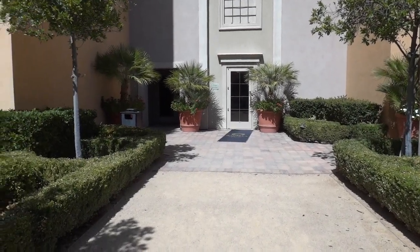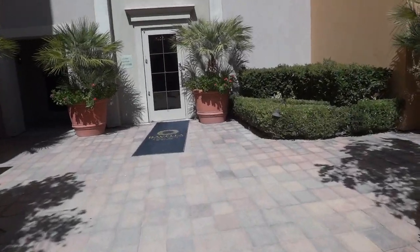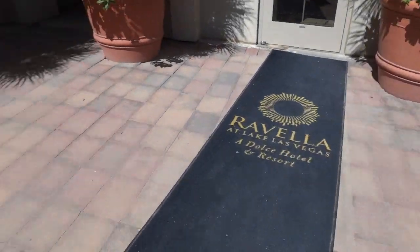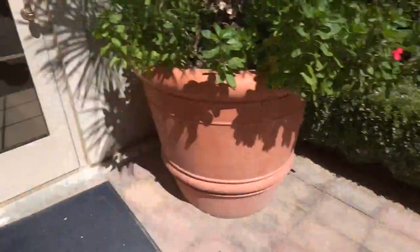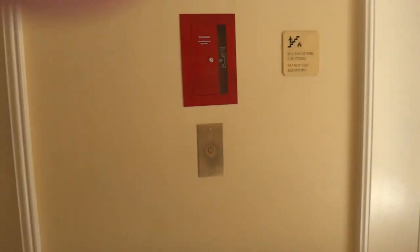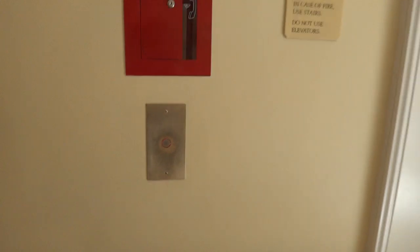Hi everybody, we are walking to the Ravella Hotel elevators, which is right behind that door. There's a non-smoking sign. This is the elevator at the Ravella Hotel in Lake Las Vegas, Nevada. These are Otis Series 2 elevators.